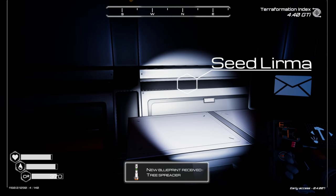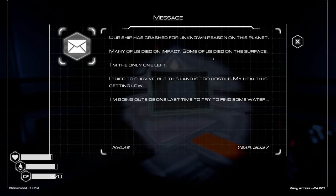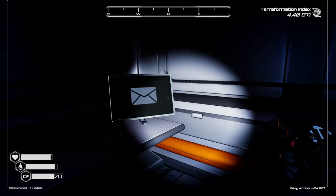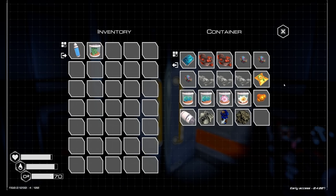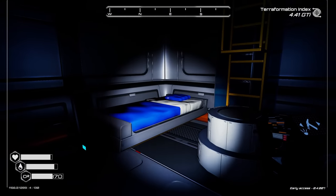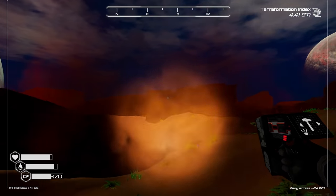We learn a new blueprint — the tree spreader! The note says: 'Our ship has crashed for unknown reasons on this planet. Many of us died on impact, some on the surface. I'm the only one left. I tried to survive but this land is too hostile, my health is getting low. I'm going outside one last time to try to find some water.' Not great. There's a whole bunch of goodies — we'll snag those, deconstruct that. This one was a little less exciting than the others.